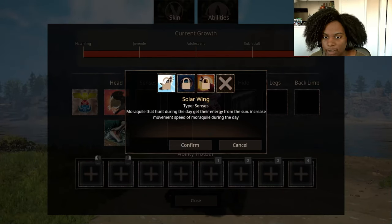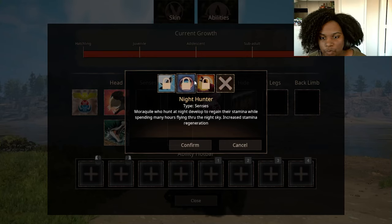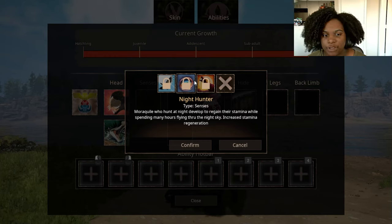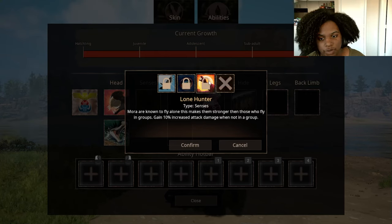Then our senses. We have Solar Wing — Morroquil that hunt during the day get their energy from the sun, increased movement speed during the day. Then we have Night Hunter — Morroquil who hunt at night develop to regain their stamina while spending many hours flying through the night sky, increased stamina regeneration. Then we have Lone Hunter — regain 10% increased attack damage when not in a group.